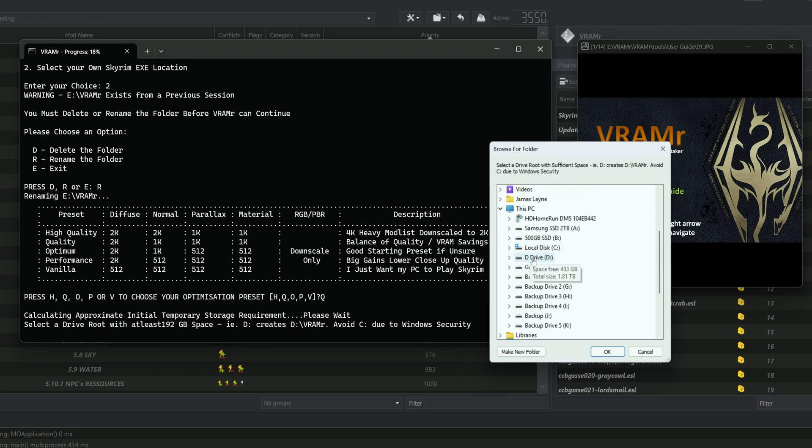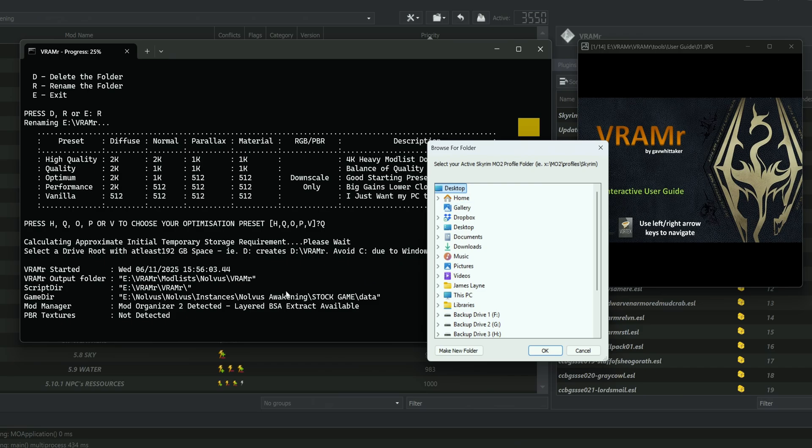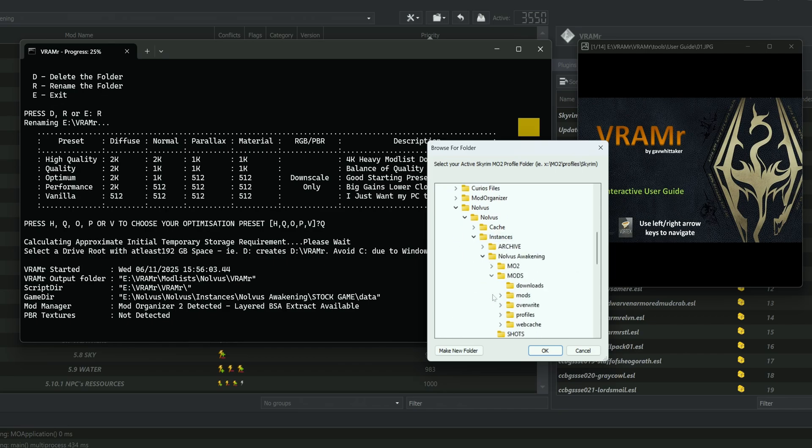This will pop up asking where you want the output to be. I'm going to navigate to my VRammer folder on the E drive. Since I want to use this on multiple mod lists, I'll make a new folder called ModLists, and within that another new folder called Novus so it's specific to Novus. That way we can keep the tool in the same location for multiple different mod lists. I'll click OK, and it wasn't able to detect the profile folder for Novus, so we'll need to specify that — going back to the E drive, Novus folder under Instances, Novus Awakening, then the Mods folder, Profiles, and Novus Awakening.